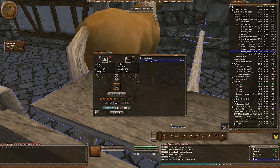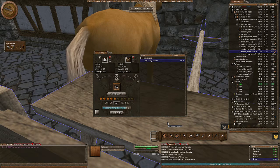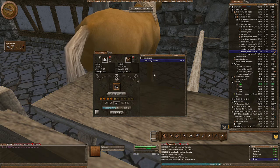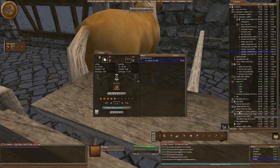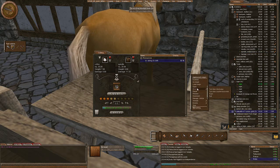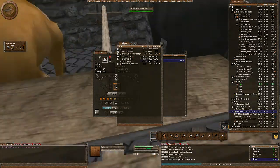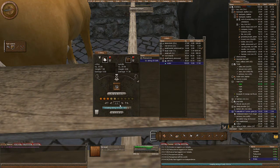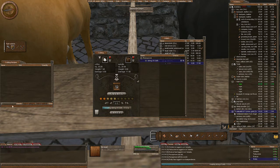Off it goes — nice and easy. None of this right-clicking to make it; we just hit it and off it goes, which is absolutely fantastic. While it's doing that, I have no water — we can open up our water and drink. It'll happen after the queues go down. Basically with every recipe, all you want to do is open up your crafting recipes here.